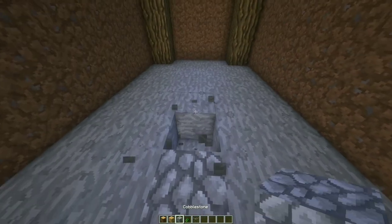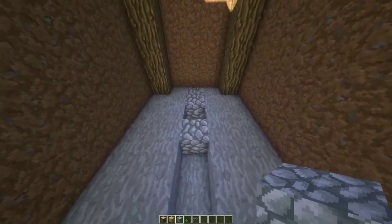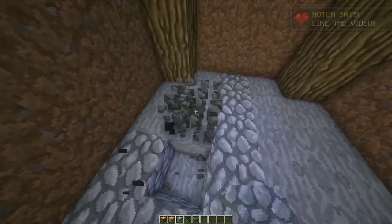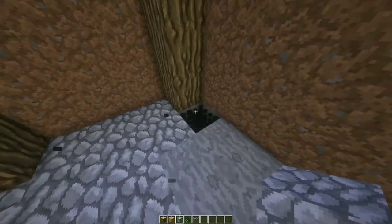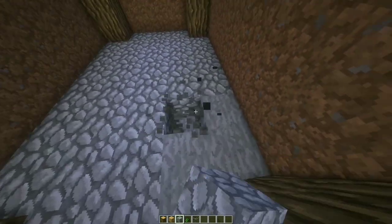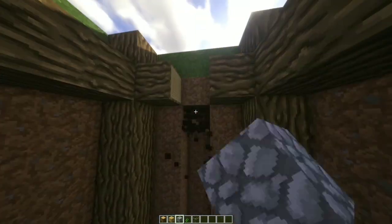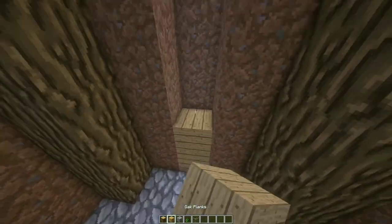Let's refill the floor with cobblestone. Take out the part where our entrance would be, then place some oak planks.